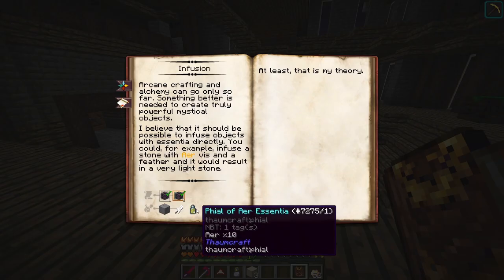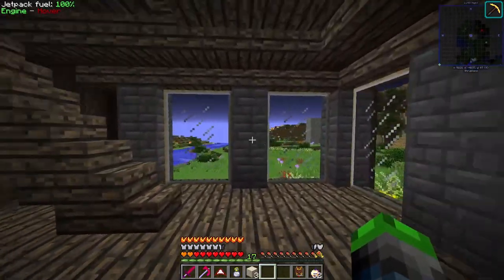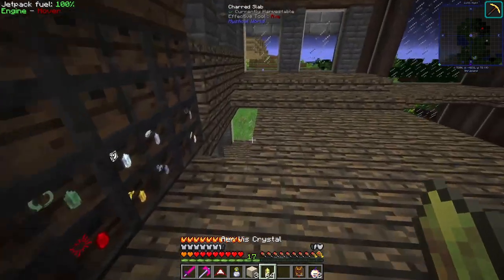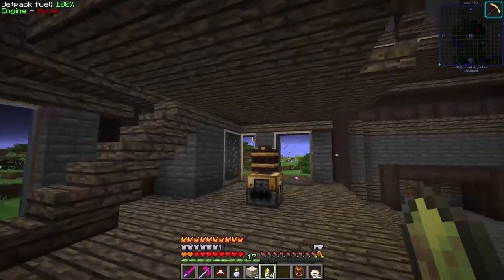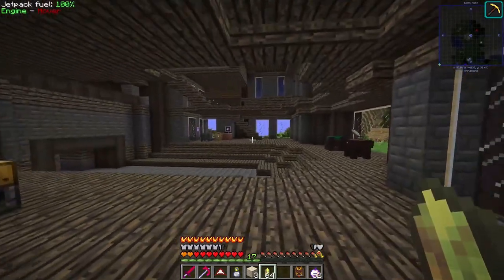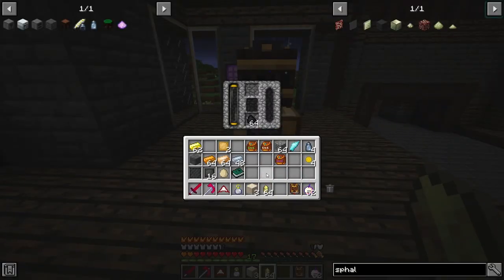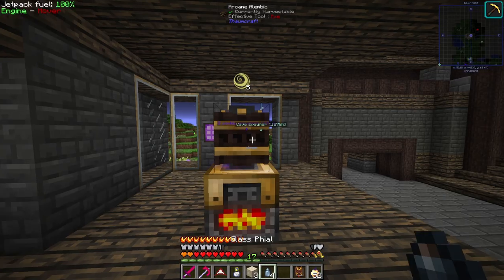So we made both of that. To get into the arcane infusion we need a vial of air essentia. Now if I've read online forums correctly, we should be able to take these guys and put them over here. I honestly really like this - I normally don't do one-wide stairs but it just feels good in this house. We're gonna have to put like a roof or something on here. That's how those work.